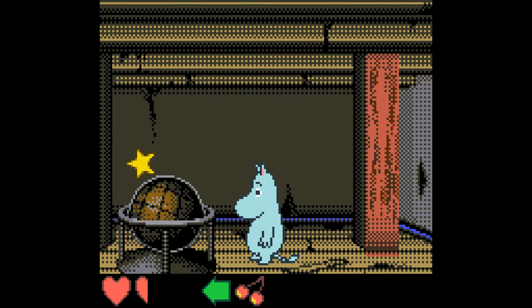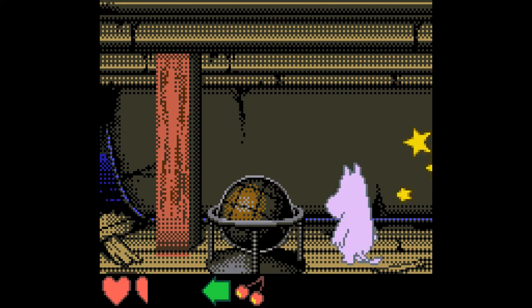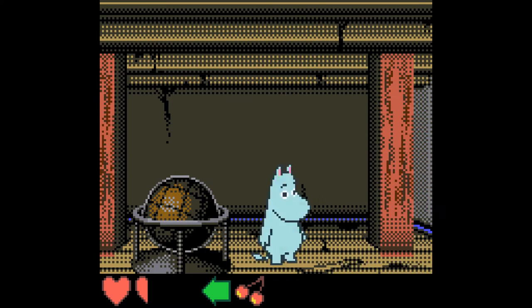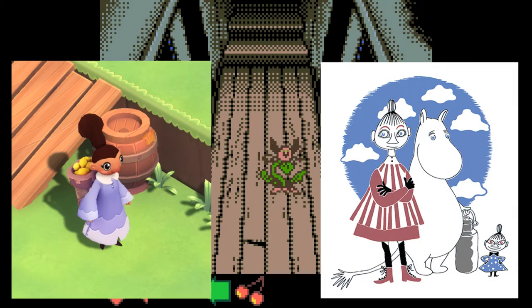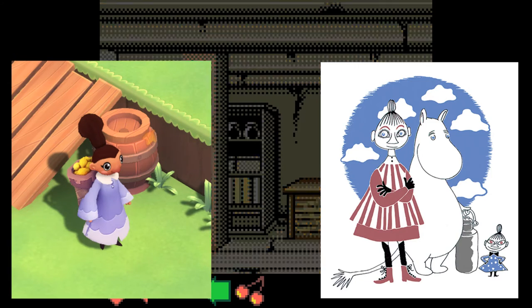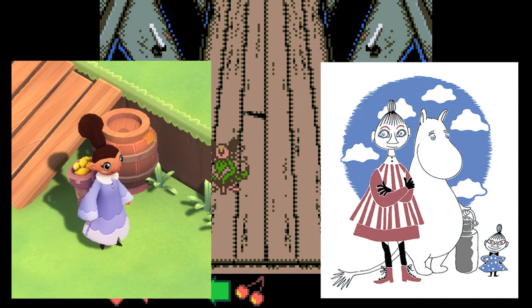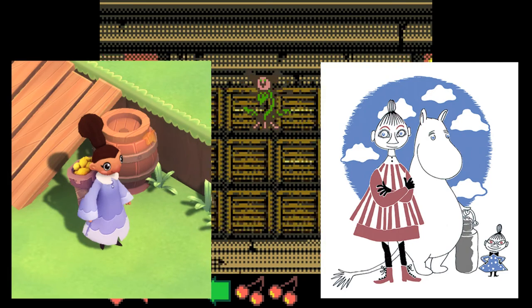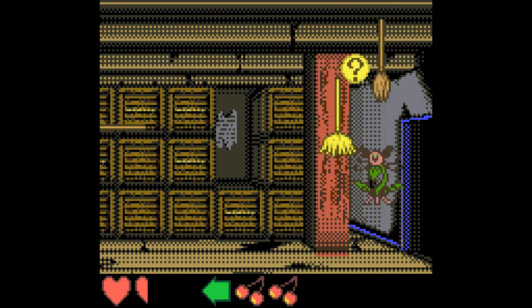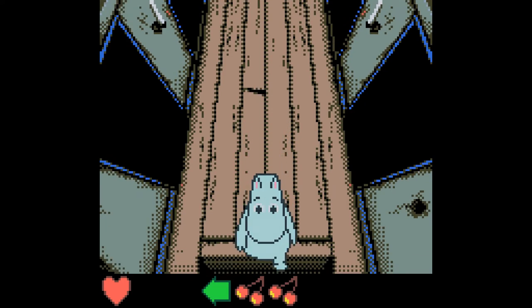Tove Jansson is a major influence for me in her storytelling and in her art style. The humans in the elephant game — their sort of anatomy and their clothing style and faces and everything — are hugely inspired by the drawings of Tove Jansson.